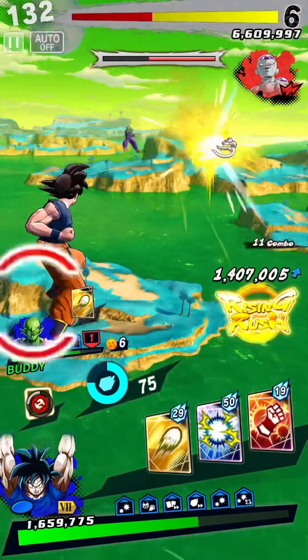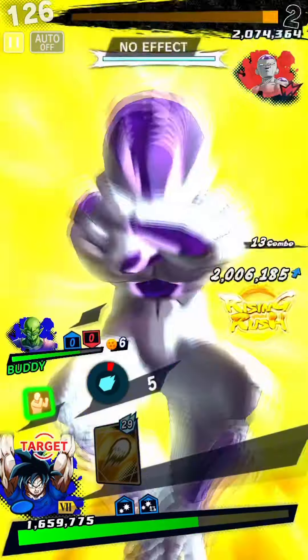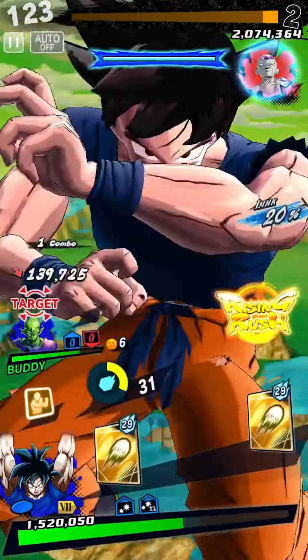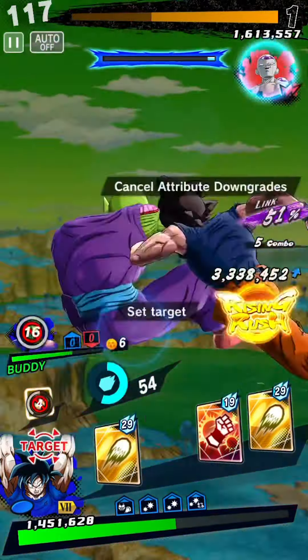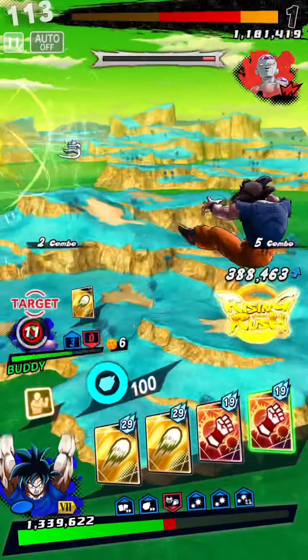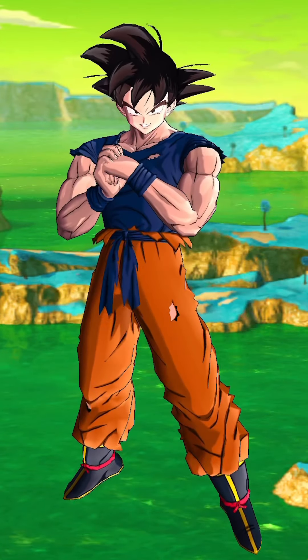The second mission is: Clear 3 challenges in GaKa the Legendary Super Saiyan Chapter 1. You must complete all the challenges and tasks in the first stage of the event. The same goes for the 3rd, 4th, 5th, and 6th missions — complete all the challenges. The 7th mission is: Achieve 5 challenge completes in a story on GaKa the Legendary Super Saiyan, which will be completed if you get all the challenges.